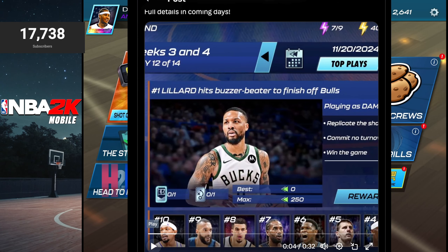Pausing the teaser here — on the top it says weeks three and four. You can see the top play for that day; it looks like the objective is 'Lillard hits buzzer beater to finish off the Bulls.' Looking at the bottom, it looks like there are other highlights as well that you get to rewind. These icons I'm clicking over — I'm not sure what they mean yet — but I do get the impression that there are objectives that reward a certain amount of points.